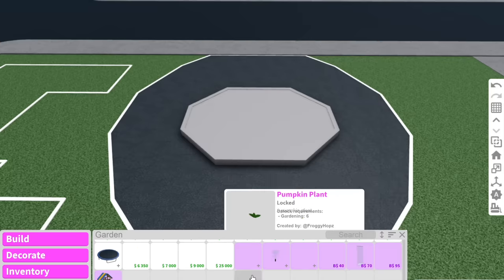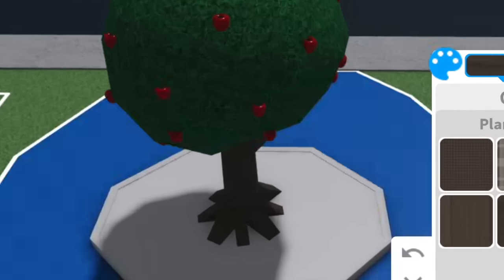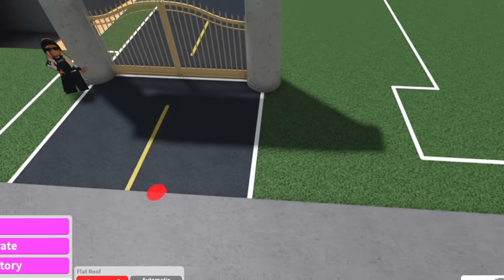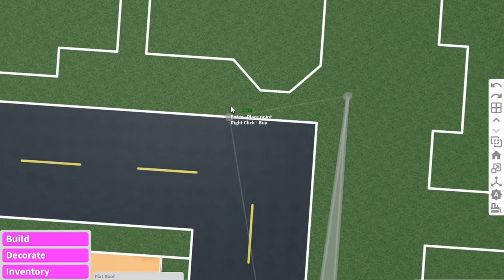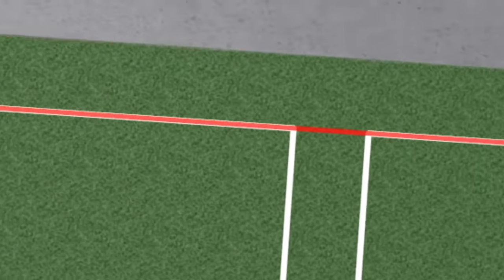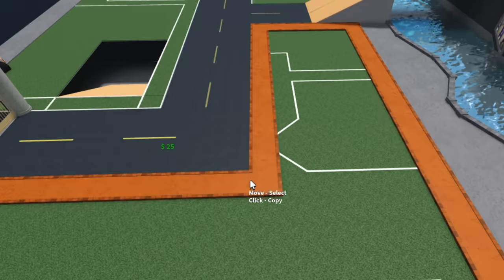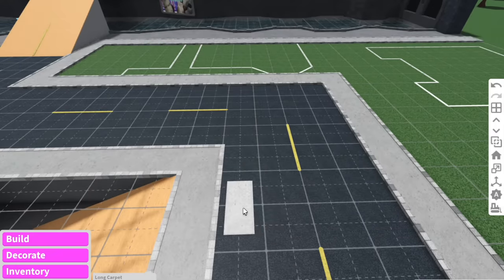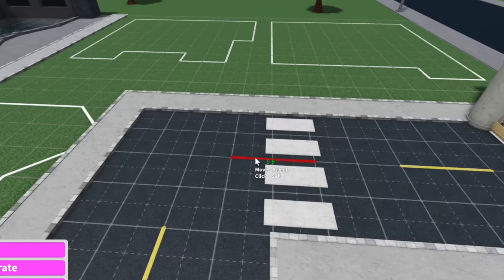Did you guys ever have an Among Us phase? I did back in 2020 — me and my friends would always play. For the footpath, we're going to use a flat roof. The reason I use flat roofs is because you can lift them up and it gives a little bit more detail. All you do is lift it up the slightest like this and boom — you've got a nice detailed footpath. For the crosswalk, we're just going to use carpets because you can't forget about the good old pedestrians crossing the road. Wait, where should my crosswalk be? I don't know how road works.